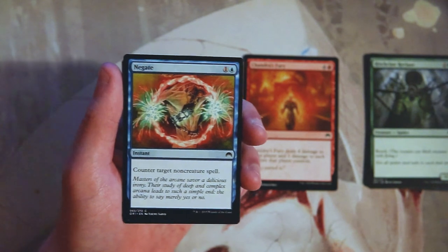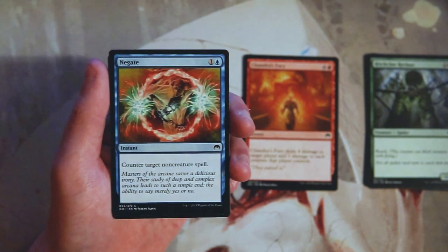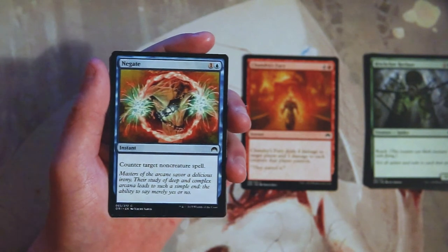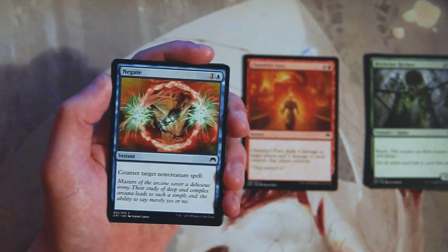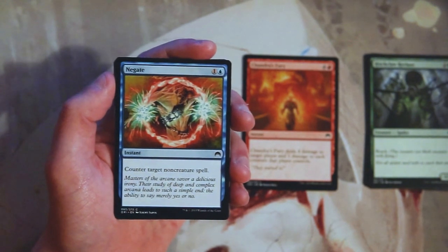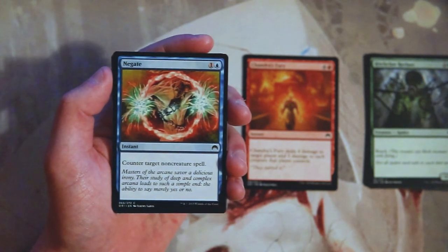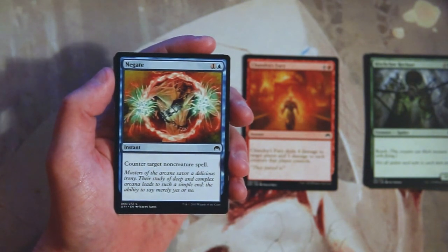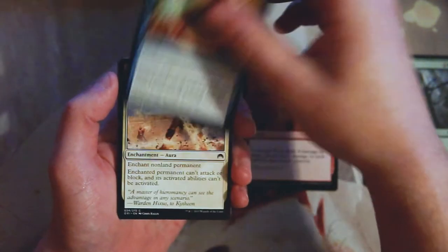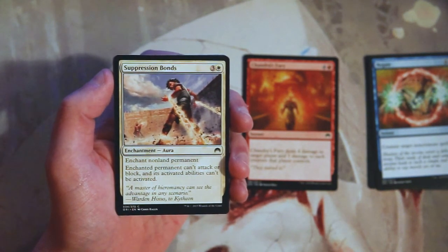Negate is an instant for one and a blue — counter target non-creature spell. Not that exciting in limited. If this were Essence Scatter it would be much more appealing, since creatures are much more of what you'll see in limited formats — most games are won on the board so you want a high creature count. Negate won't always find a target, which is unfortunate because it's efficient. It's a card you'd maybe run in a blue deck or pull from the sideboard against a spells-matters deck.